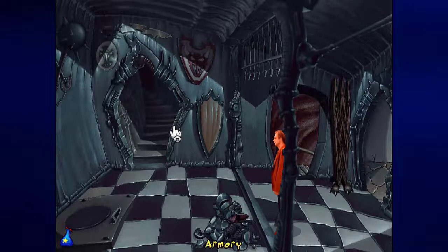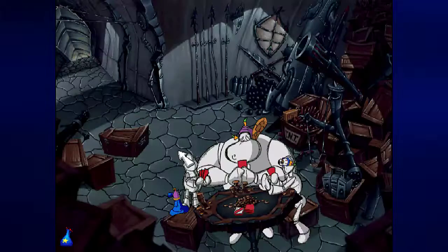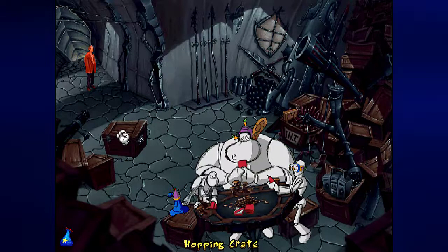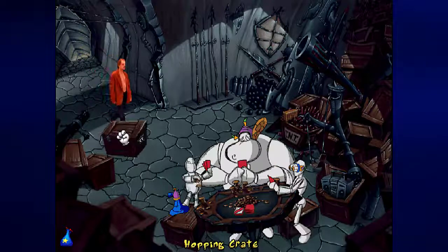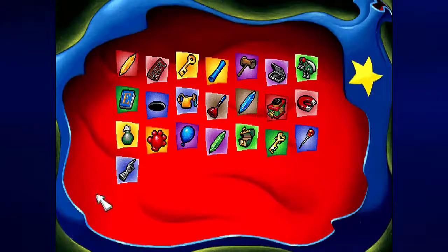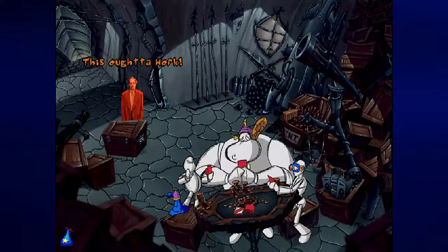I believe you can go in here — and it is the room I'm thinking of. We can do things here now. For instance, we can look at this hopping crate. Thankfully, we can take the nails out with the pin, use them on the hopping crate, and you'll open it.